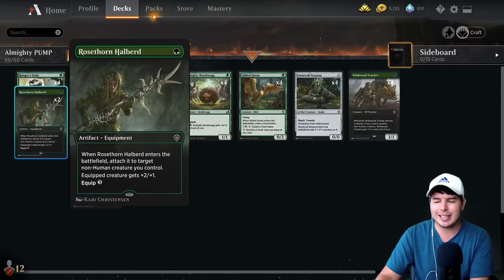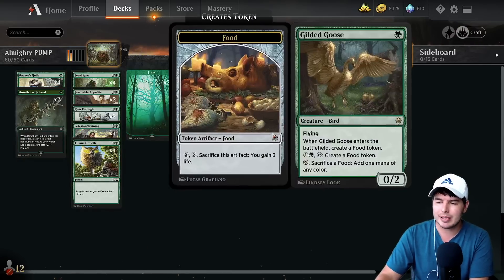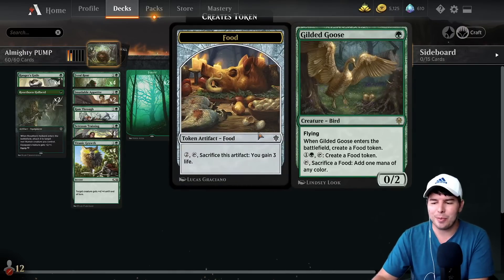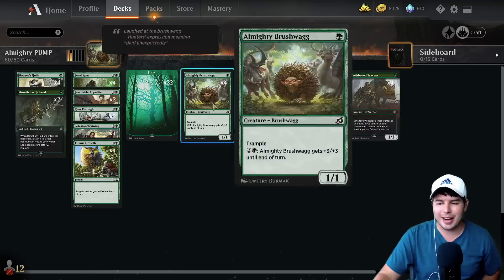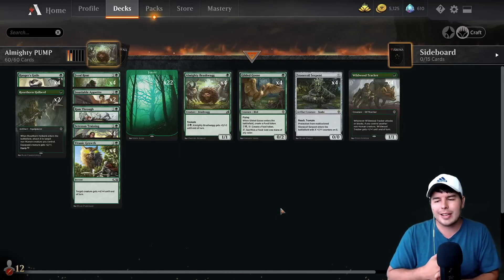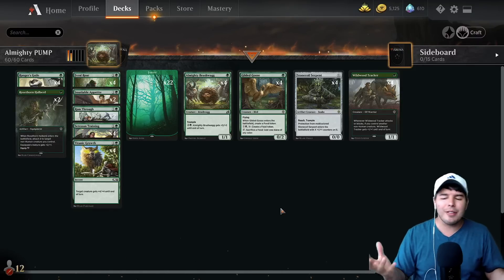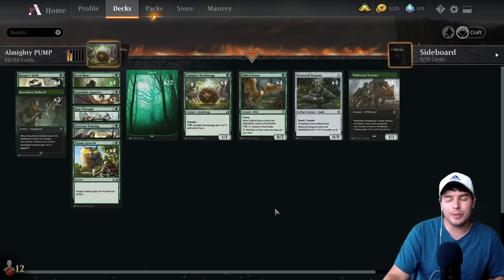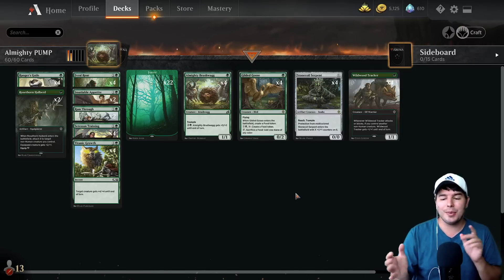I was initially trying to make this almost a pauper deck — everything is common except for Gilded Goose and Stone Cold Serpent. Beating down with the Goose is even more fun. This is a challenge of building a deck around Almighty Brushwag that can actually win games. It's one of those decks where you're crazy explosive — you'll either completely destroy someone or completely fail. But that's okay, that's what we're here for: it's just fun. Let's jump right into it, wish me luck!